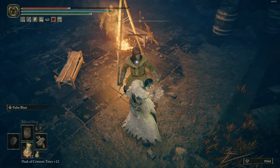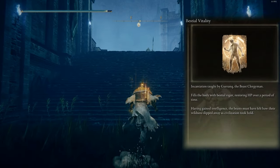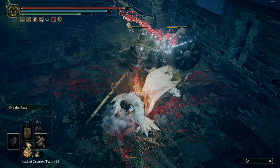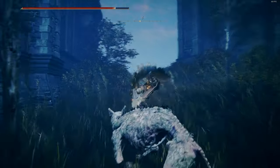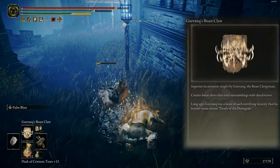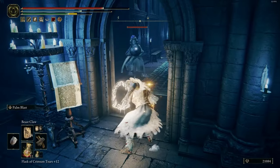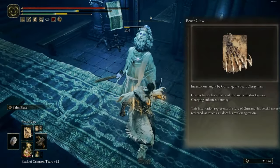We have five spells for this build. The first spell is a healing spell — it's better to use before the fight because recovery of your HP is slow. Its name is Bestial Vitality. The second spell is Gurranq Beast Claw, which covers 360 degrees and deals damage to enemies close to you, but if you charge it, it goes further.